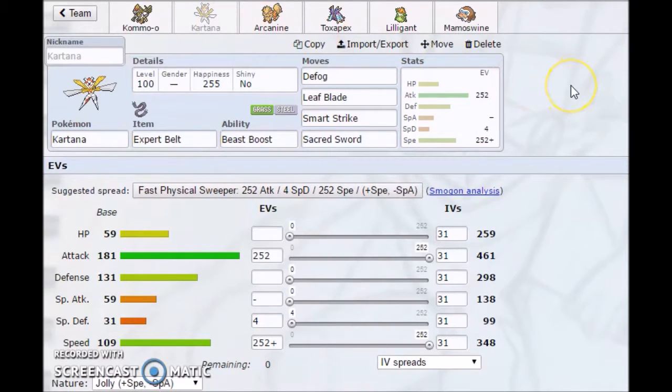Now we're going to move on to Kartana. Kartana is there to take hits for Kommo-o. Since Kommo-o is Dragon and Fighting, it's weak to Fairy and Psychic, so Kartana is there to absorb those hits. Even though its Special Defense is very bad at 31 - literally a Water Gun could destroy it - it's going to be max Speed, max Attack with a Jolly Nature and 4 in Special Defense. Its moveset is Defog, Leaf Blade, Smart Strike, and Sacred Sword, holding the Expert Belt.